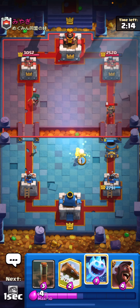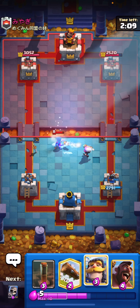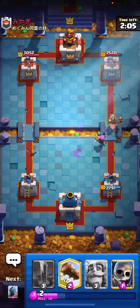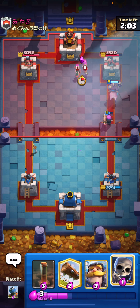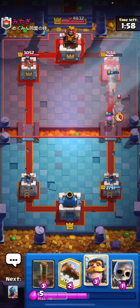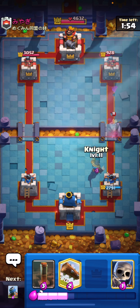I'm going to play my Firecracker here because she's going to shoot the Little Prince and then hopefully help out with the Bandit. I'm going to play my Ice Spirit in front of the Firecracker so the Bandit doesn't charge onto my Firecracker. Honestly, flawless defense. Let's go for the Hog Rider now. That's the amazing thing about this deck — you can defend and then get a really nice counter push going. He goes for the Archers and the King Tower activation, but I'm going to get so much damage because of this Hog Rider.